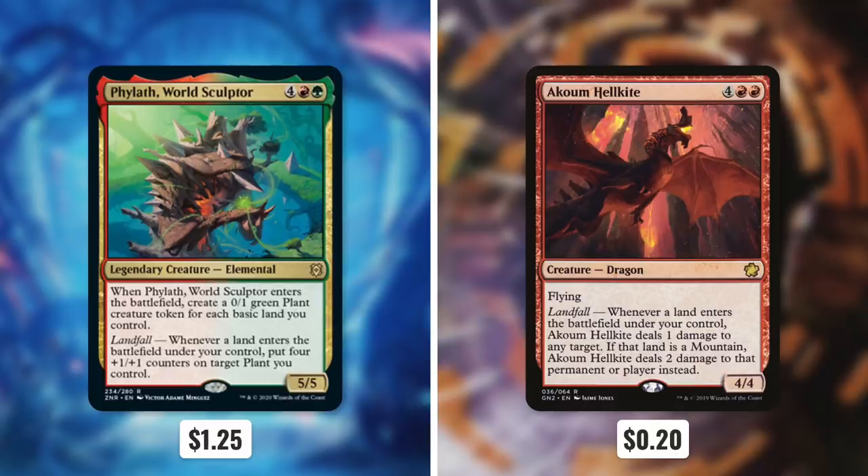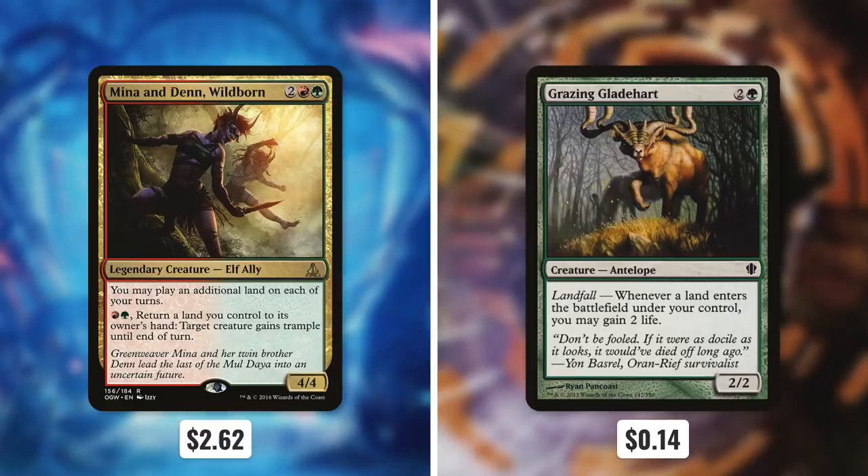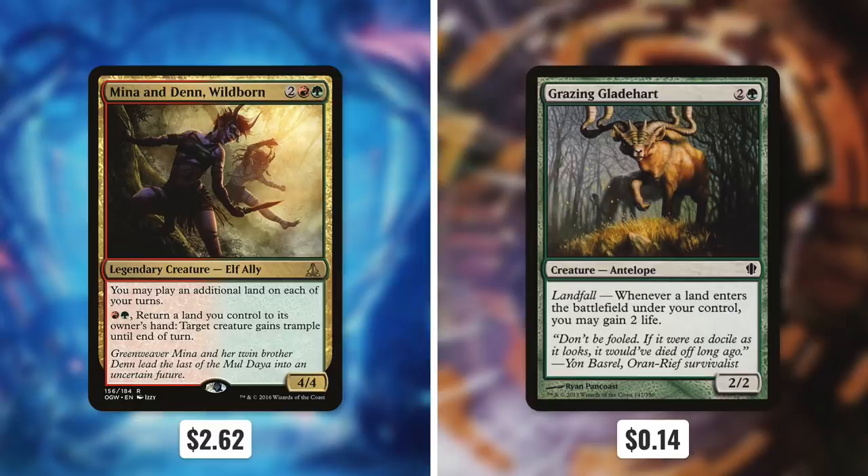With that extra money you're saving on this budget deck, let's look at some reasonable upgrades. Add in Phylath, World Sculptor by taking out Akoum Hellkite. Add in Explore by taking out Jaddi Offshoot. Add in Valakut Exploration by taking out Dryad Greenseeker. Add in Mina and Denn, Wildborn by taking out Grazing Gladeheart. Add in Scute Swarm by taking out Cosi's Ravager. And finally, add in Nesting Dragon by taking out Temur Battle Rage.